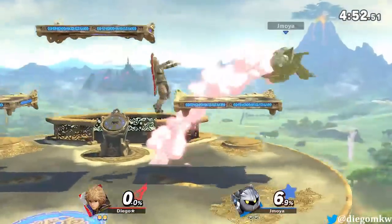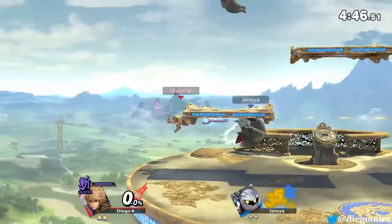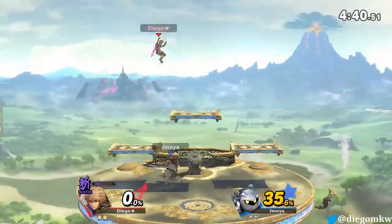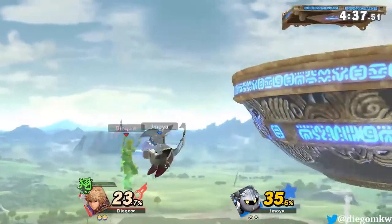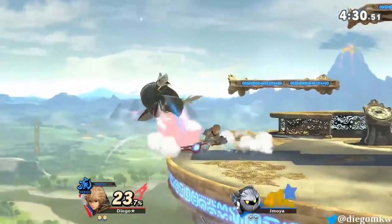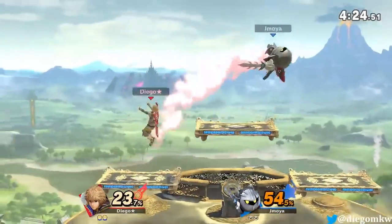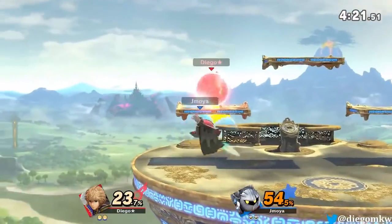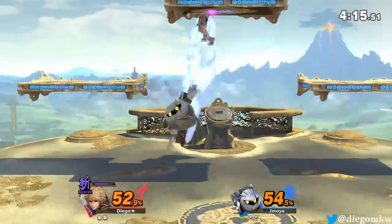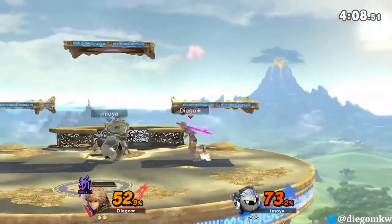Meta Knight is just a bad Shulk matchup in my opinion, because Meta Knight has better frame data than Shulk. One new thing added in this game is Shulk's Monado wheel, so he can change Monados at will — it's a lot faster to switch. I'm still trying to master what I call the Monado circle, because there's a lot of potential for it to be a real game-changer for Shulk.